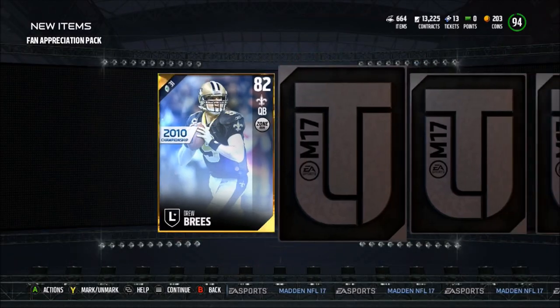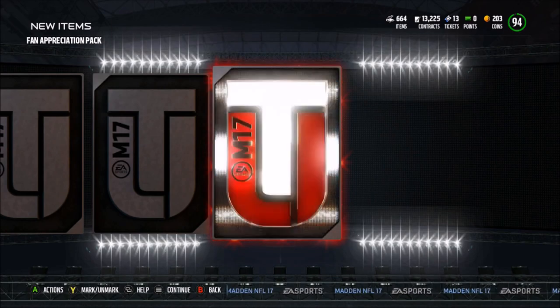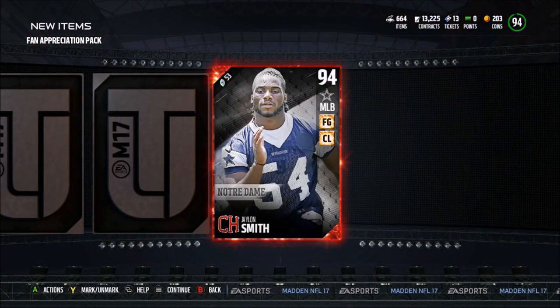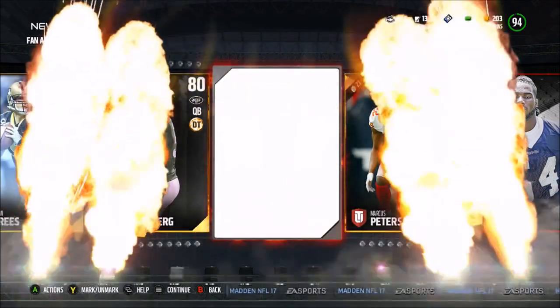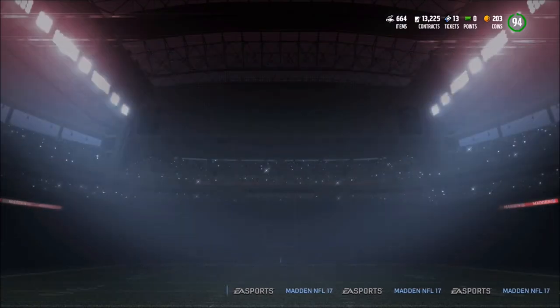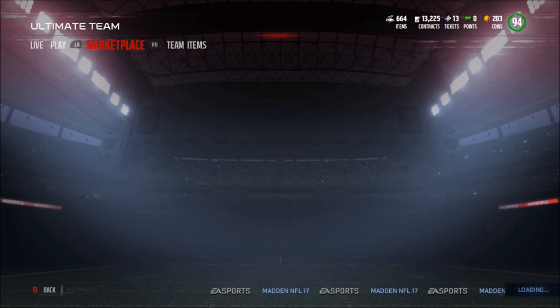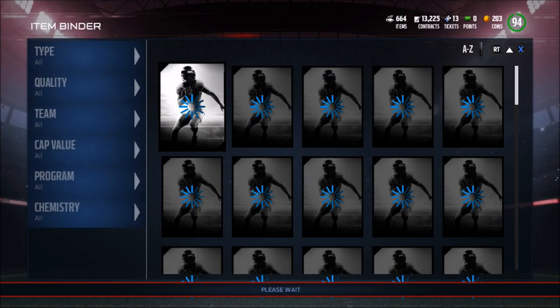Holy crap, these packs are absolutely flame. Starting off with an 82 Drew Brees, next card is a Christian Hackenberg — hit it from the back — it's an elite, a 94 Jalen Smith Campus Hero! Oh my goodness, then an 80 Marcus Peters, and the final card of the pack opening is an out-of-position Tim Hightower. If you have the coins, open these packs — if you have some money, open them.